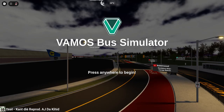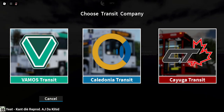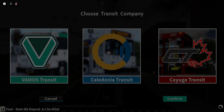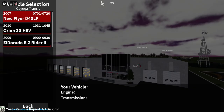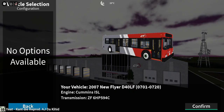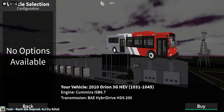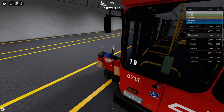They've kind of changed their whole way of spawning in buses and stuff. We'll click drive — they've added some new options. We've done Caledonia. This one's new: the Cayuga Transit. So we will drive that. They also have a new electric thing going on, a New Flyer XC40. I don't know if those are game passes or not, but we're going to go with the Cayuga Transit. It should spawn in.